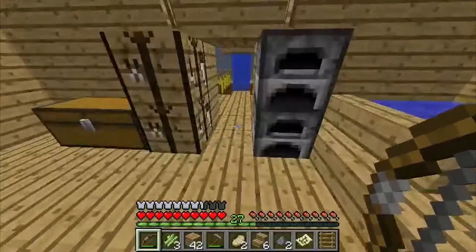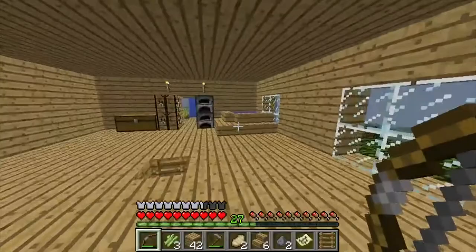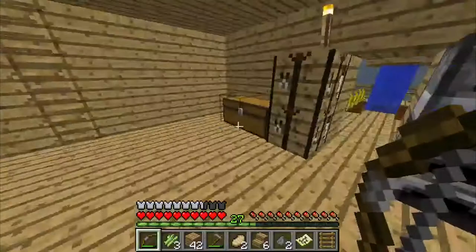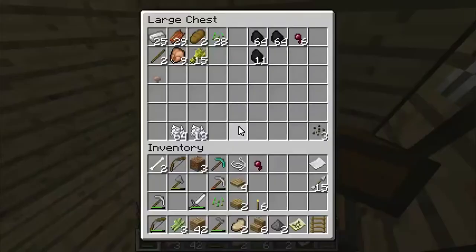So here's our first floor. Not much to see. We have our infinite water supply — always a necessity. And we have our two furnaces and crafting tables and whatnot. Yeah, food and stuff. Basic stuff.